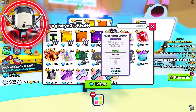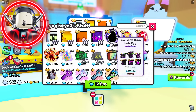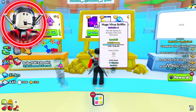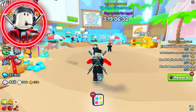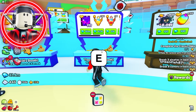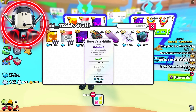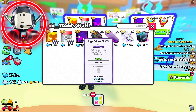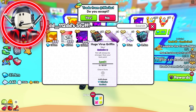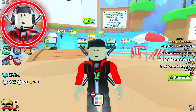One player is selling a Huge Virus Griffin for 145 million, though I'm not sure that'll sell because more are being hatched every second. We're also seeing prices of 135 million and 130 to 150 million across different servers. In my personal opinion, you should stay really close to the wrap value when pricing this, because these things are dropping in wrap value every single hour as tons of people are hatching them.